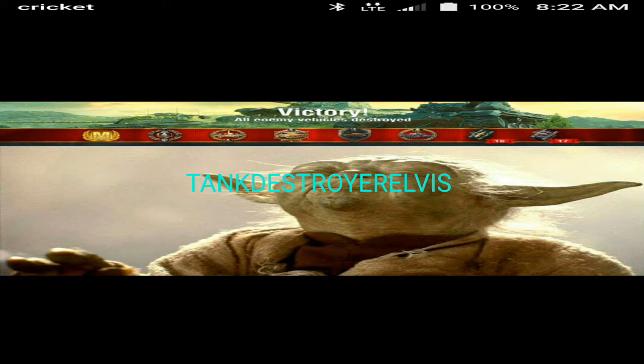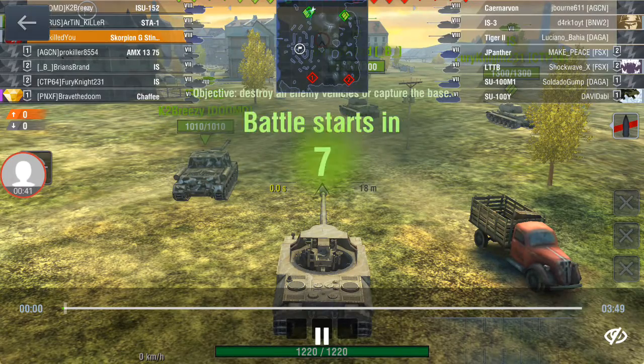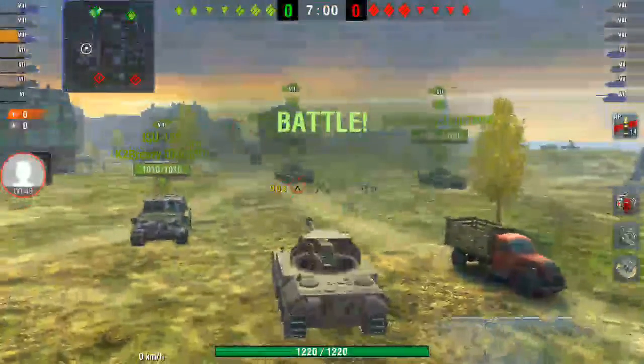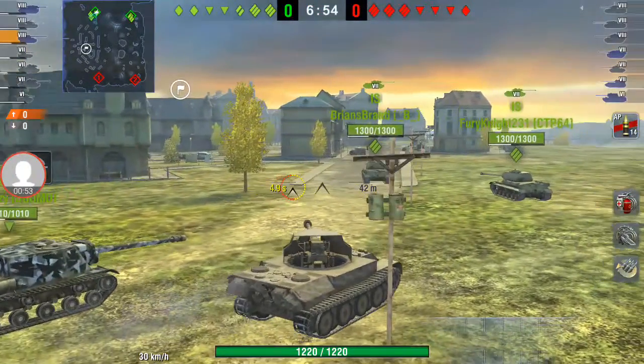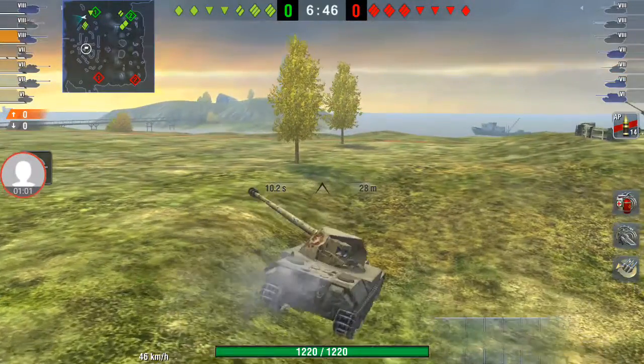Hello everybody, this is Elvis the tank destroyer, and I'd like to show you something I call the art of elimination. What that really explains is softening the enemy tank and removing targets so you or your team might have a chance of survival. Softening the enemy tanks means bringing down the hit points and not concentrating on half-health enemy tanks, but more on the full health ones. That certainly doesn't apply to the moment when you're able to take a shot if there isn't anything around, and you'll see an example of that right here.